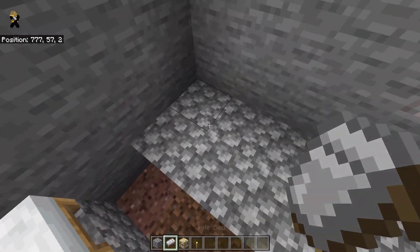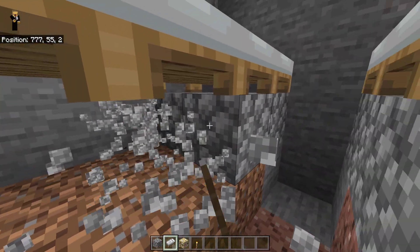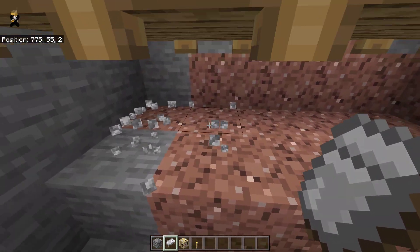Clear out all of this space — this is what it should look like after you have mined out the area. Now come down here and place down blocks just like this on both sides of the farm.